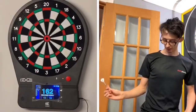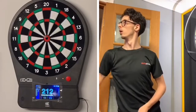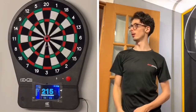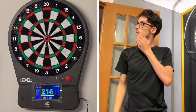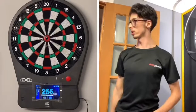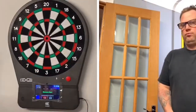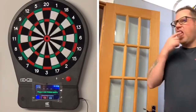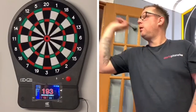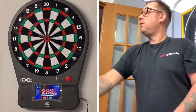Very close — I'm going to move across a bit to squeeze one more in. Zach's getting some good darts in. Pressure's on Gav — Zach has got a good lead here, but two bullseyes will put me back in the lead. I'm confident I can do it. There's one, there's two.